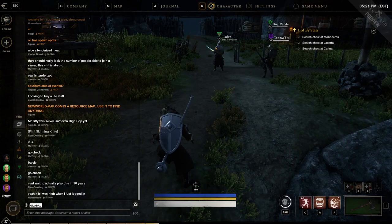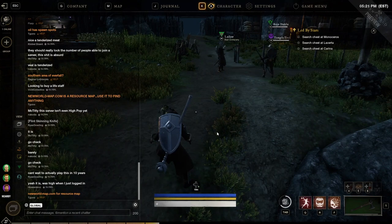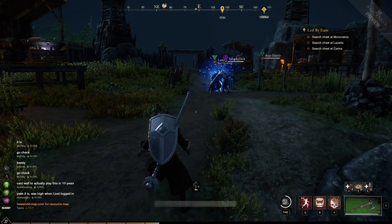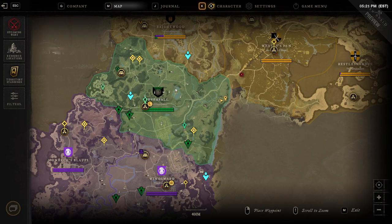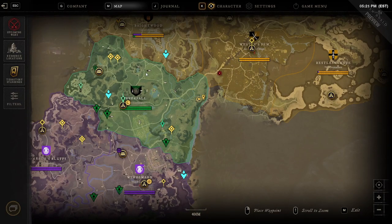Hello everyone, welcome back to Gaming Lettuce Tomato. Today we're going to talk about where to find Master Henry in Stonetooth Terrance in this new Amazon MMO called New World. You can see here on the map in the Everfall region on the east side, and we put a custom marker on where he spawns.